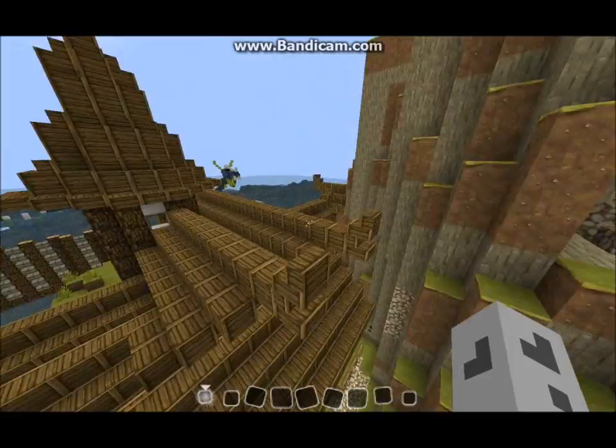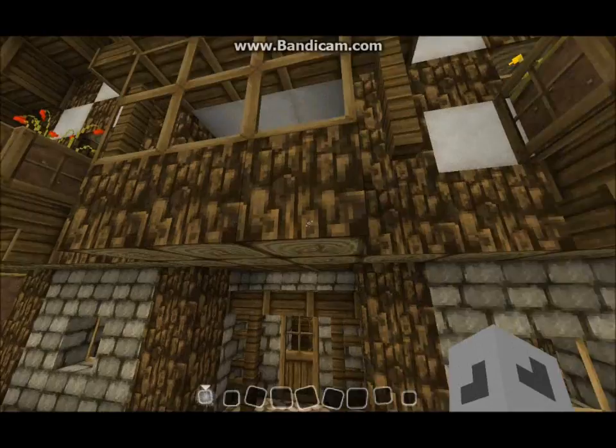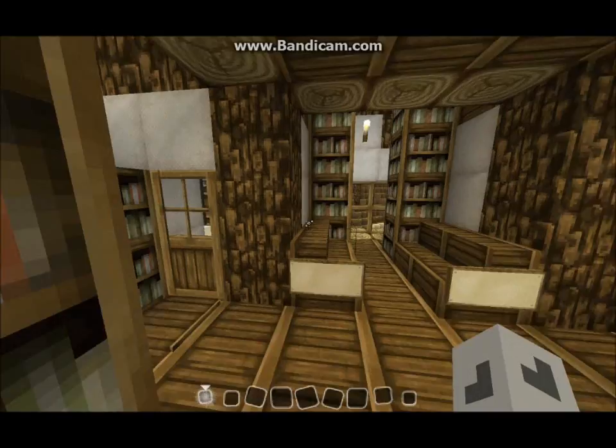Over here, I've added this big tavern-y restaurant inn thingy, which is quite complicated because I just kept adding random stuff to it, but I think it turned out quite well. I'm starting to add these little window boxes under windows just for looks. This is the restaurant area — it's got some seating. This is the bar, here's a kitchen right here. It's quite simple, quite nice.